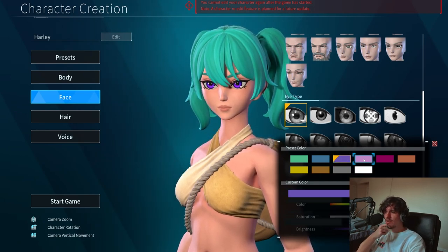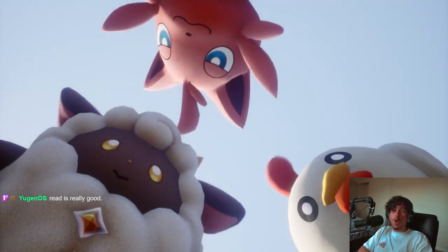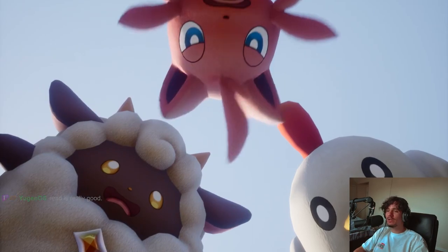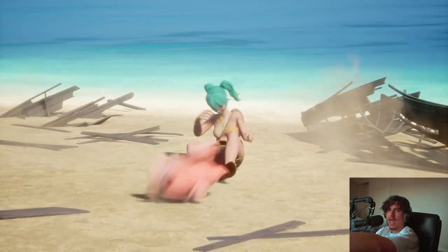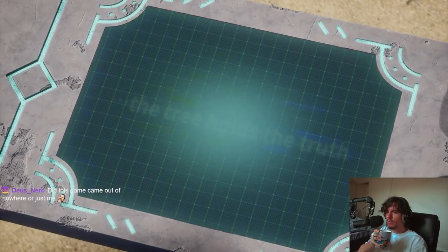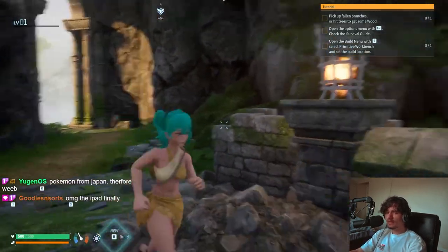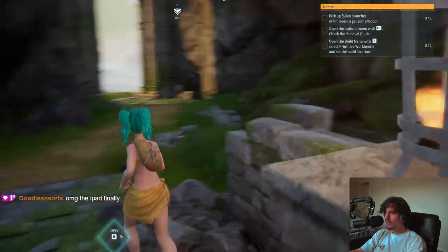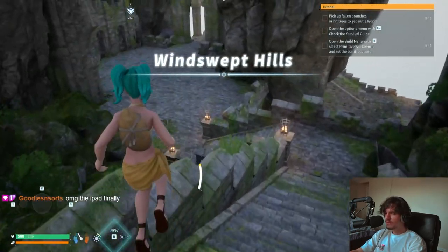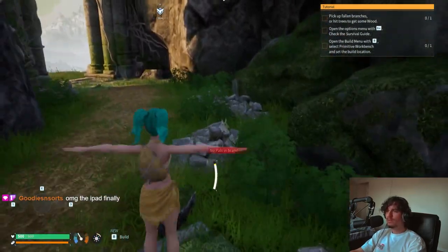I like to base my character creation off of how attracted I am to them, so let's be serious. We're not playing a weeb game, we're playing a Pokemon game. The towers are the key — this is like Dark Souls. It's kind of Dark Souls mixed with Zelda sprinting. Look at this beautiful world. We have a tutorial quest — we need to pick up some fallen branches.